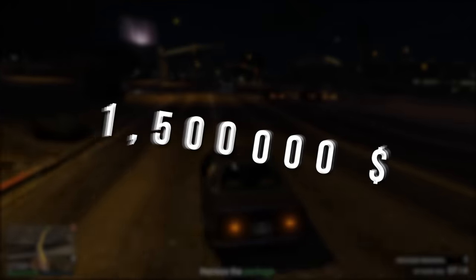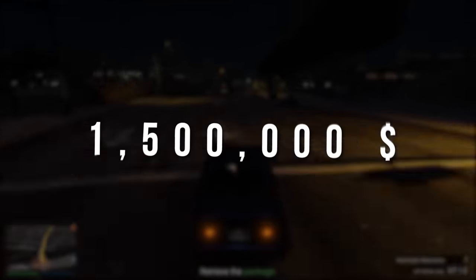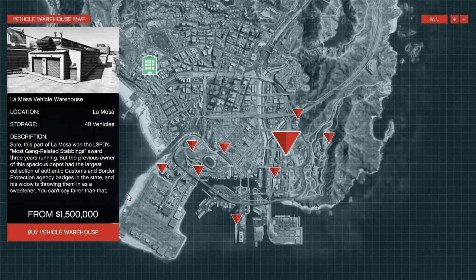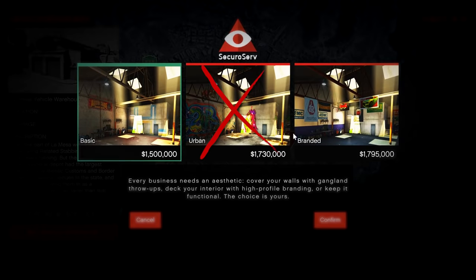So once you've got your $1.5 million, come back to your CEO office. Buy the La Mesa vehicle warehouse. And of course, don't waste any money on these cosmetic upgrades — that's not what you need right now. You've seen how difficult it can be to make money, so just buy the standard one, please. And then we can move on to the next step.